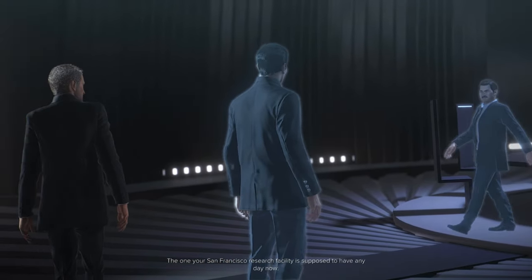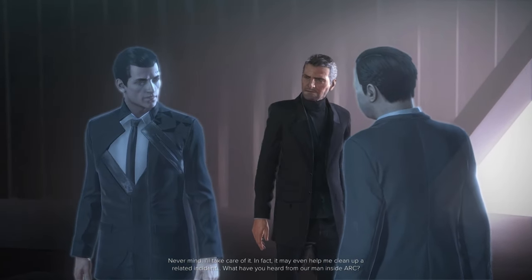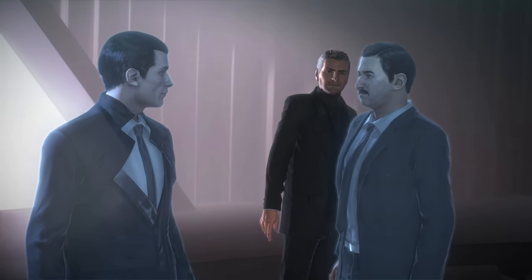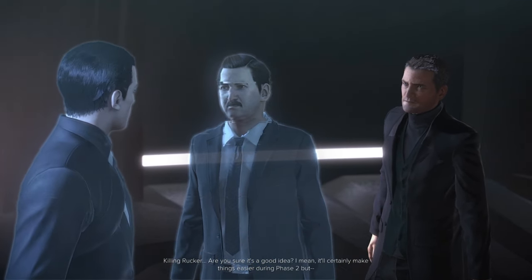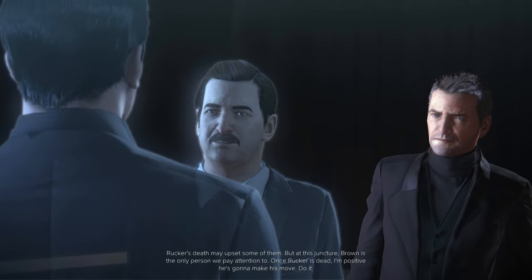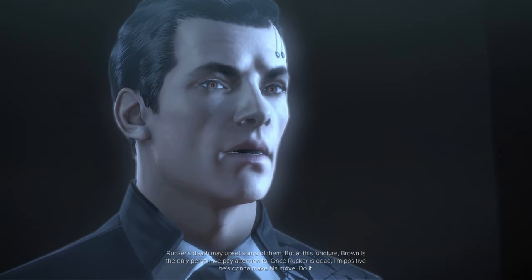Miller wants to see a report on the break-in. The one your San Francisco research facility is supposed to have any day now. What exactly did you tell him? Never mind — I'll take care of it. In fact, it may even help me clean up the related institute. What have you heard from our man inside ARC? Not much — he has to be careful transmitting. Rocker may be onto him. Then it's time for him to use the Orchid. Killing Rocker — are you sure it's a good idea? It'll certainly make things easier during phase two. Are you doubting me, Joseph? I'm merely concerned that the rest of the council might not like your call. They seem less cohesive these days. Rocker's death may upset some of them. But Brown is the only person we pay attention to. Once Rocker is dead, I'm positive he's going to make his move. Do it.